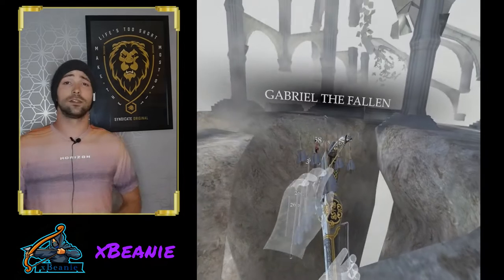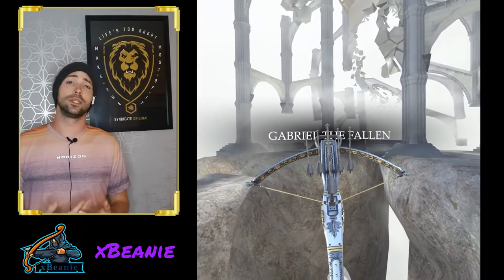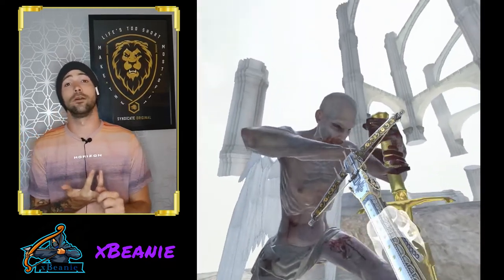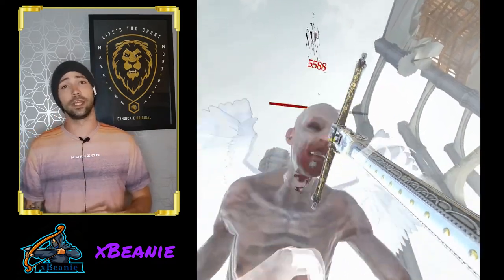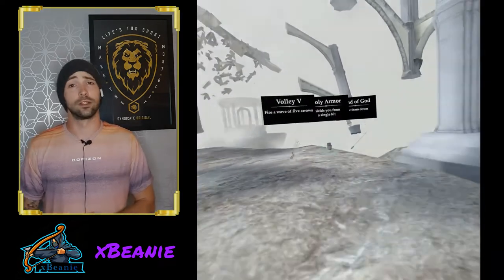The fastest way to take out Gabriel in early cycles is to use any multi-arrow that gives you times five — that's Volley 5, Wildfire 5, or even Catfish 5. Get up as close to him as you can, and the second you're able to shoot him, pop him straight in the head and he'll die almost instantly. This works for at least the first three cycles.